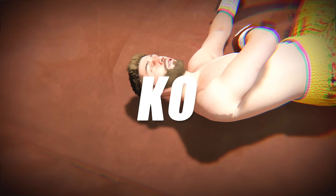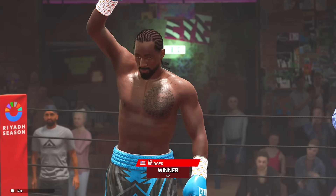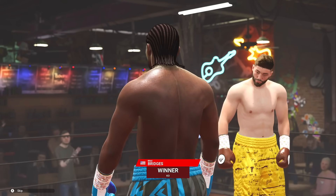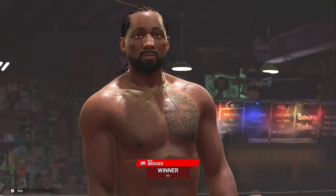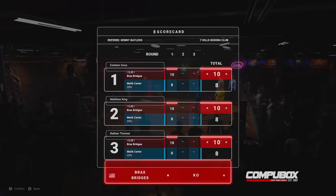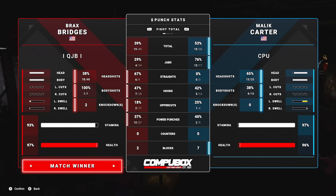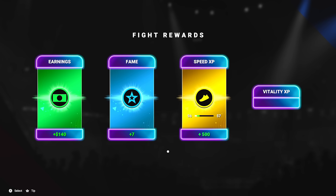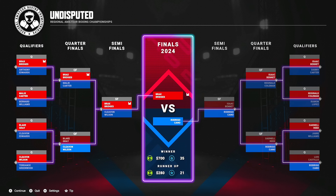Holy moly, we ended this one pretty fast. I came out here and was not messing around — they're going to announce me as the winner and I'll be going on to the final match. I named my fighter Brax Bridges. I knocked him out in the second round and you can see the total punches — I barely even did anything in that fight. Checking out the rewards: I only got 140 bucks. Most of that is going to go to the gas for driving to this tournament, but now I am in the finals.